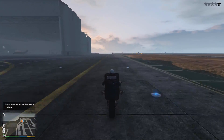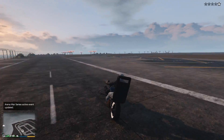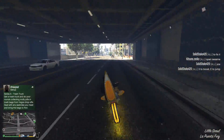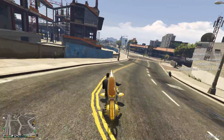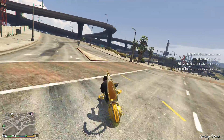As far as handling goes, the Death Bike handles very similarly to the bike it's based off — the Gargoyle. It can do all of the wheelies, stoppies, and all the usual stunts. But on the downside, if you happen to purchase the sawblade add-on and ride around on the street, you have to be very, very careful of curves.